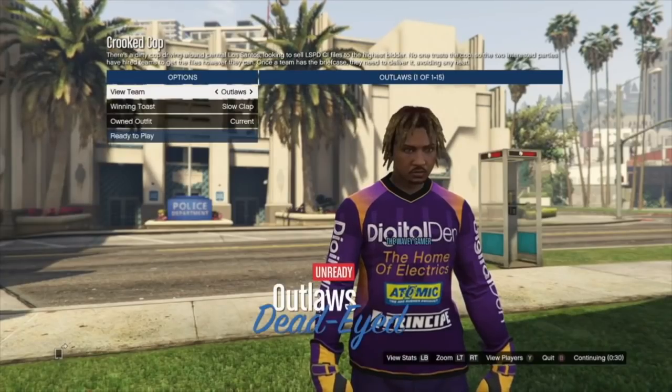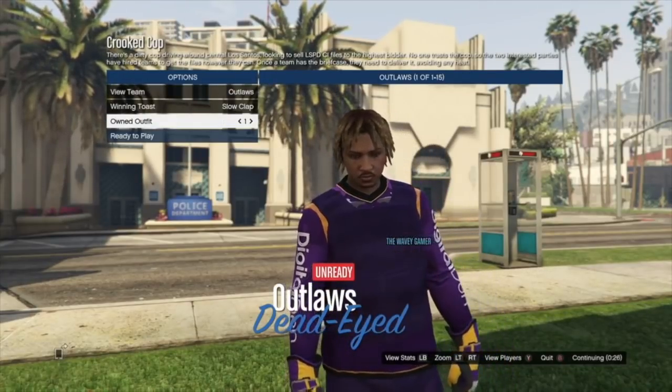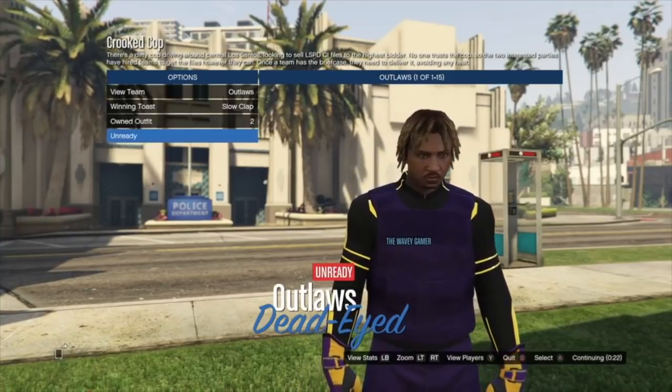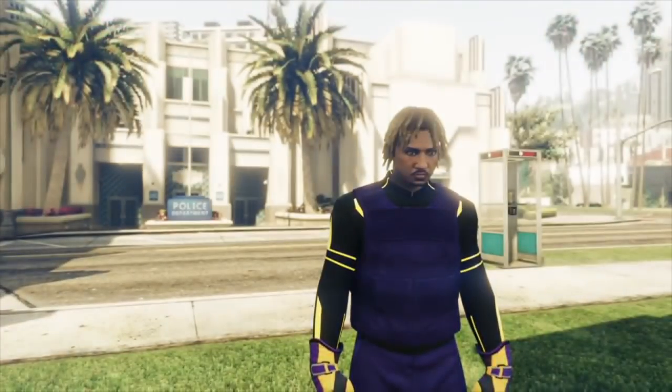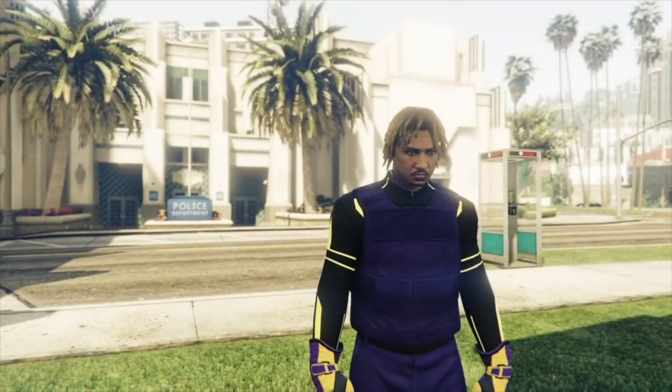Here we go — launching the mission. Go down to owned outfit, go once to the right — that's a merge — then merge again to outfit two. Boom: race gloves, yellow and black Tron top, purple body armor, purple joggers, yellow and black Tron shoes. Mad simple.